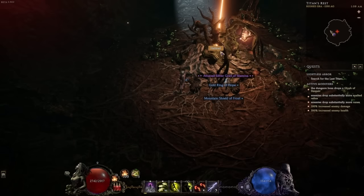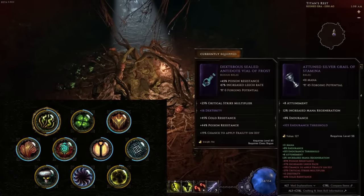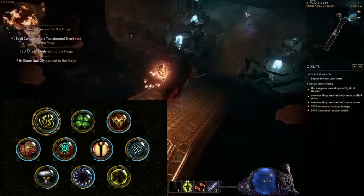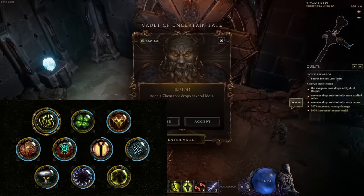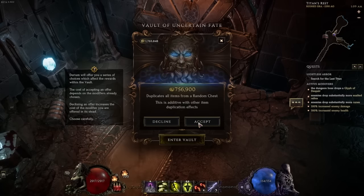Here are the blessings — I'll go left to right, top row then second then third. We have: increased unique drop rate, increased quiver drop rate, void resistance, increased bow drop rate, lightning resistance, increased bow shard drop rate, all resistance, increased class-specific shard drop rate, chance to shred, cold resistance, and armor. These are from grinding the empowered monoliths. Get your blessings locked in so you never have to grind them again.